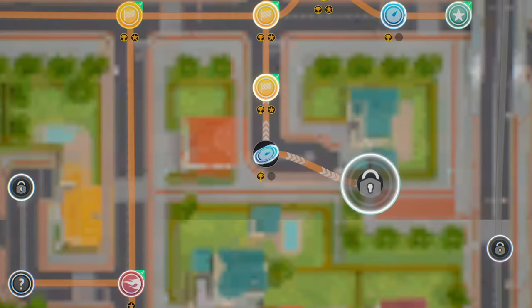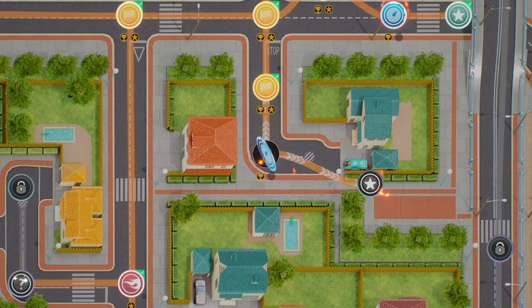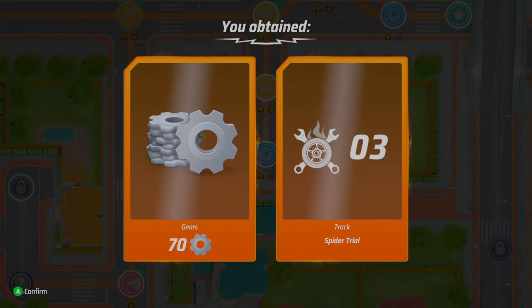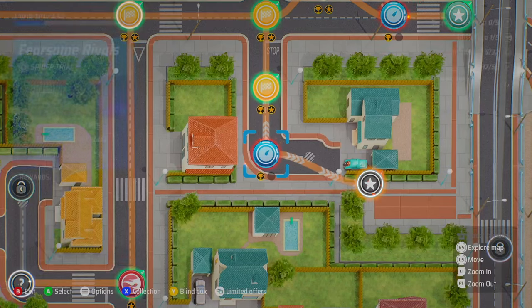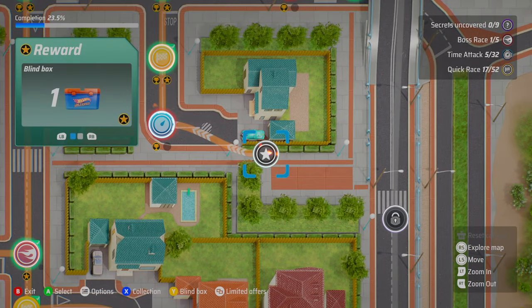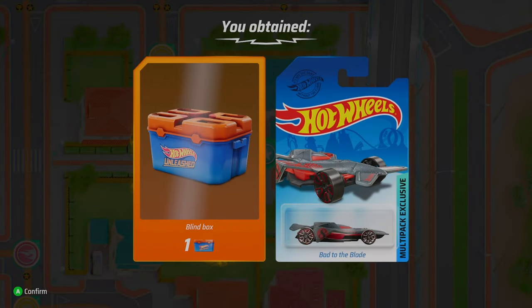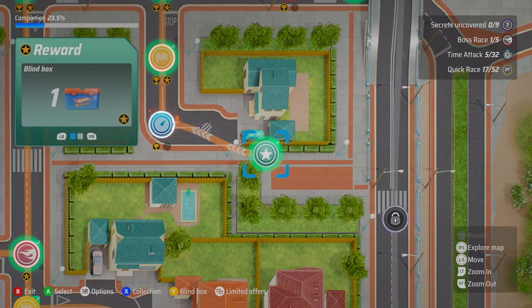I wonder what we unlocked. We got 70 gears and another piece of track. Remember, those gears are really important because that's what we use to upgrade our cars — makes them go faster, handle better. And we got another blind box and another free Hot Wheels car — a pretty cool looking one.